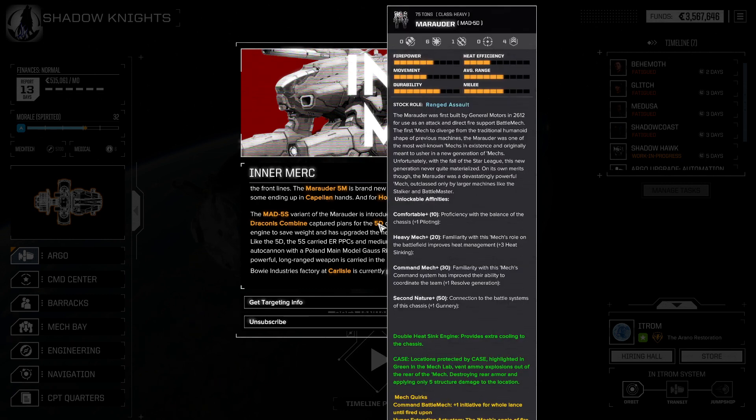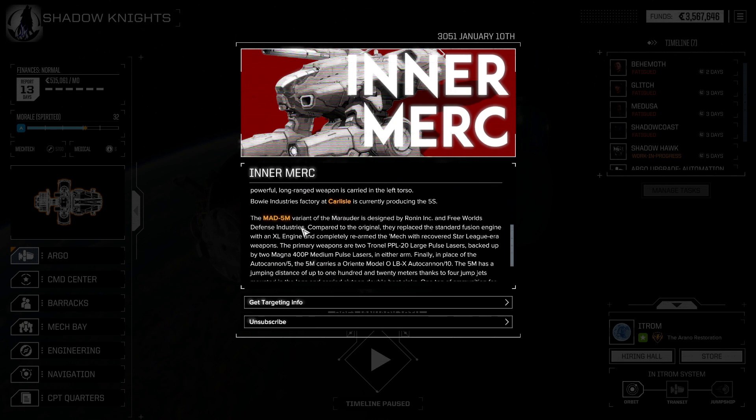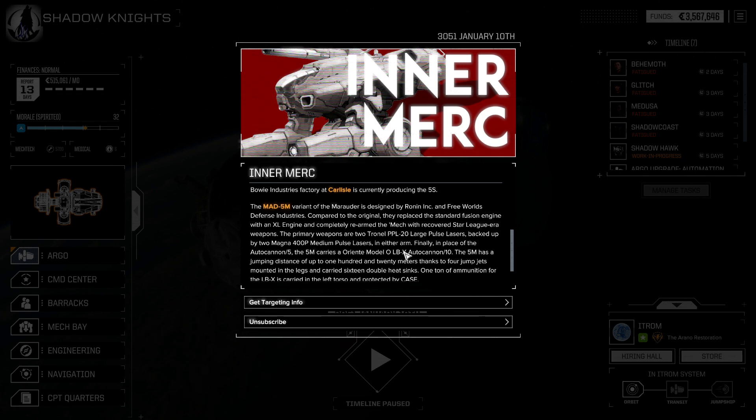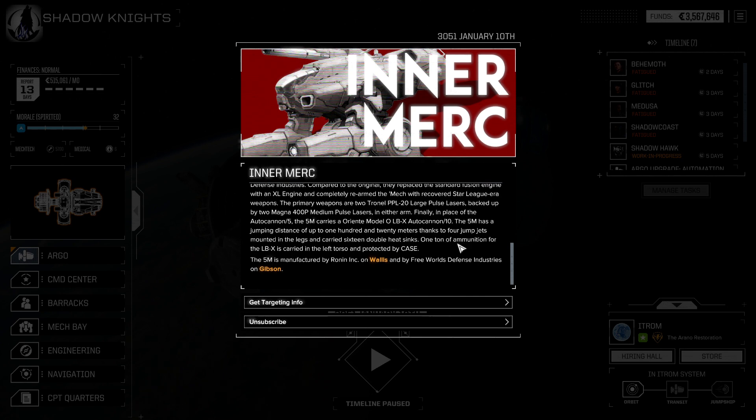Do the Draconis Combine have capture plans for the 5D? The 5M is the one we want. It is designed by Ronin Inc. and the Free Worlds defense industry, compared to the original. We're starting to see large pulse lasers, autocannons. We're going to want to put in a Gauss. The 5M is manufactured on Wallace — so we're going to write that down: 5M, Wallace. We're going to head over there at some point and try to farm one out or purchase one.